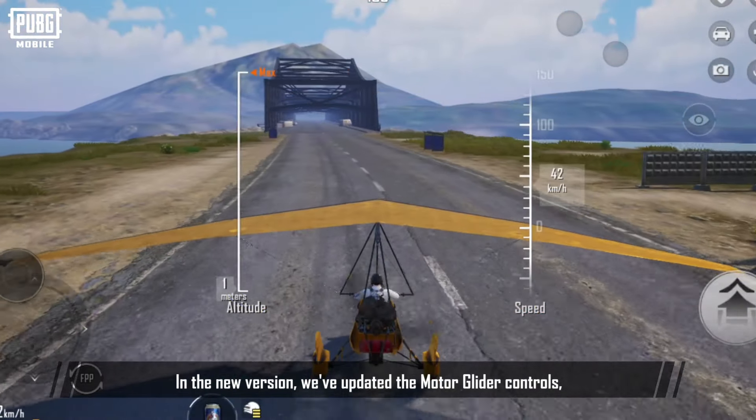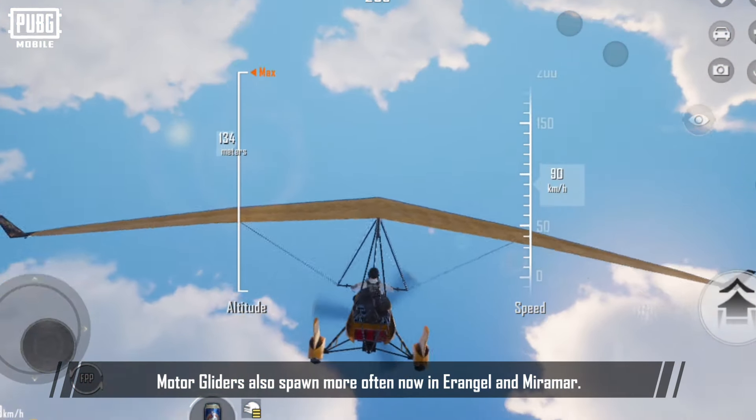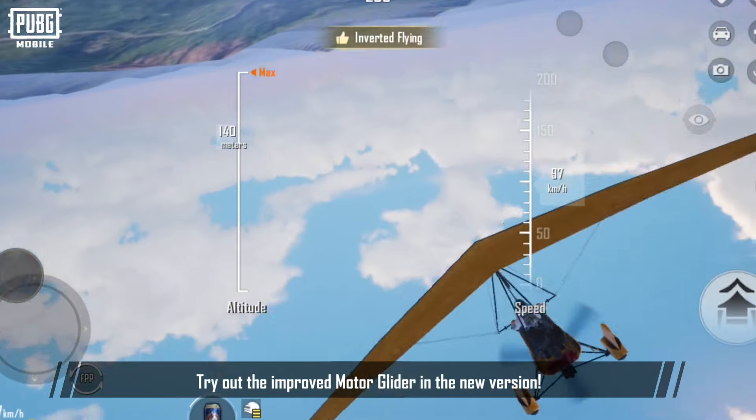In the new version, we've updated the motor glider controls, making it easier to handle. Motor gliders also spawn more often now in Erangel and Miramar. Try out the improved motor glider in the new version.